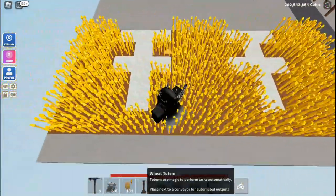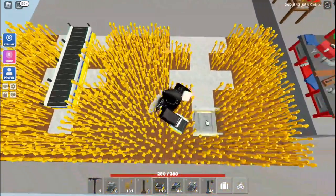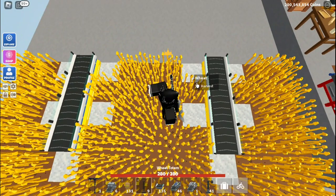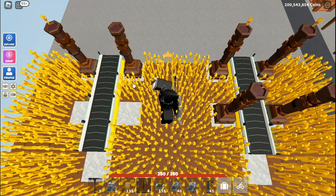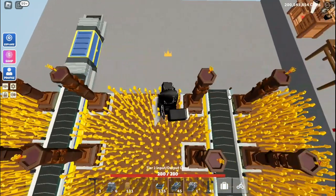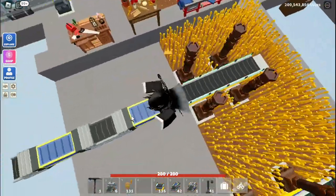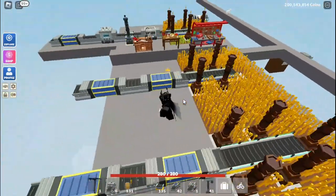So now for the second method — you're going to start it as you normally would with the other side: placing your conveyors, placing your totems, and having your wheat farms all ready. But then what you're going to do instead this time is just place a chest on the end to collect up wheat.